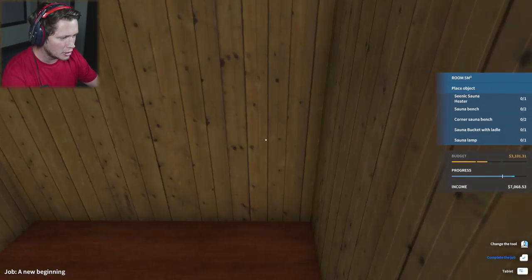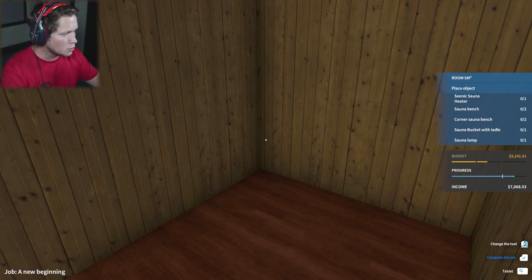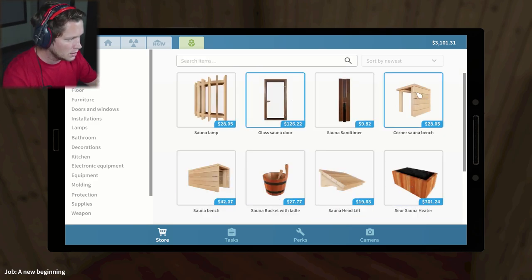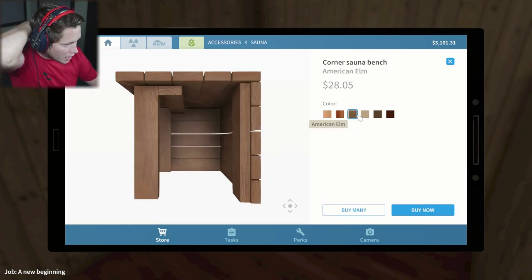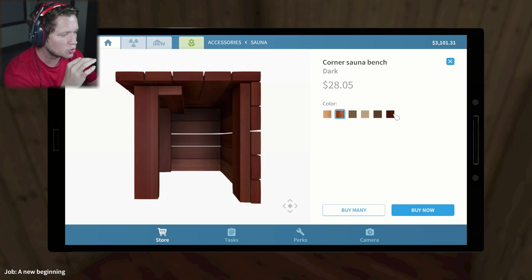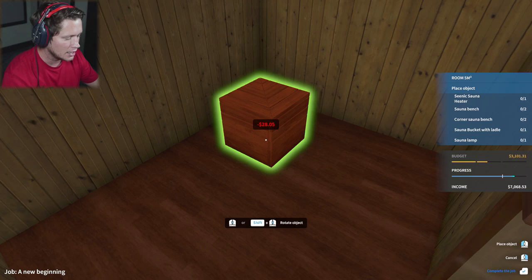Now we're going to take a look at what we actually need in this sauna: a scenic sauna heater, sauna bench, corner bench, bucket with a ladle, and a sauna lamp. Let's look up saunas and get the corner sauna bench. I'm thinking we go with a darker wood here. I guess the light wouldn't look bad either, but we have light walls so I'm thinking the dark. There it is — I like it. We're going to set this up in the corner. Next up we'll need at least two sauna benches.